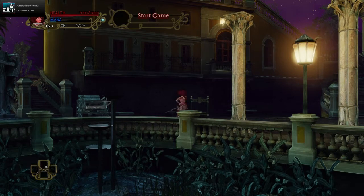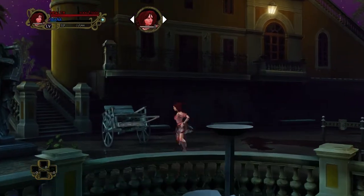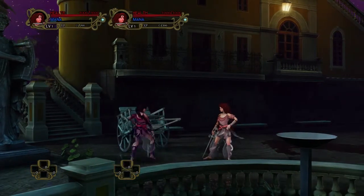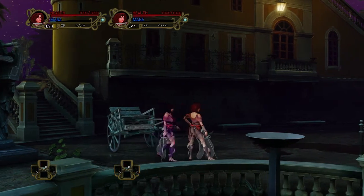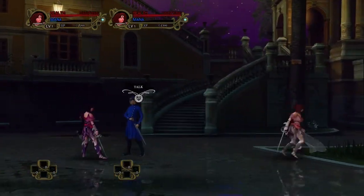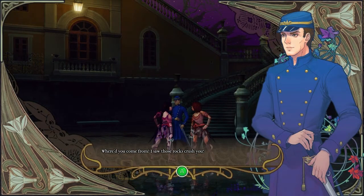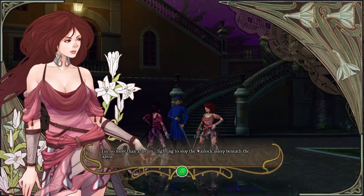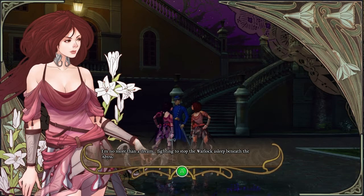For co-op, I guess you have to be the same character as me. There's a slight color difference — I'm more pink and you're more magenta, with different hair color too. That's well done. I didn't realize our hair was that ridiculous going in, but I'm glad the character is slightly color-shifted for co-op. The cutscene art is really cool — she's described as no more than a dream fighting to stop the warlock.